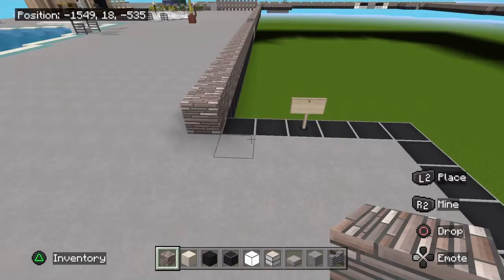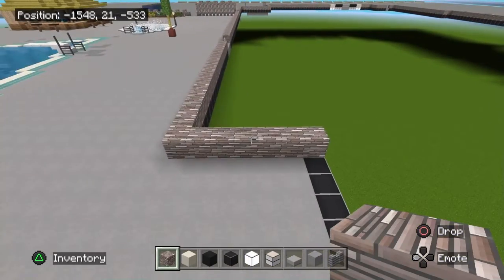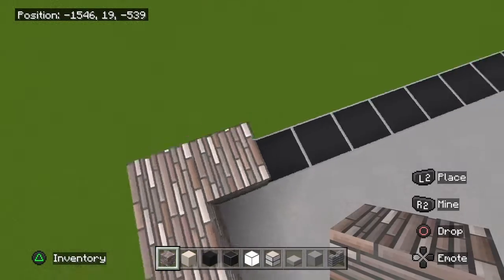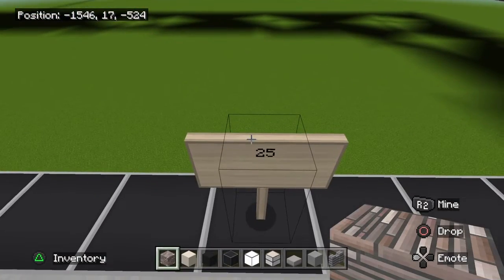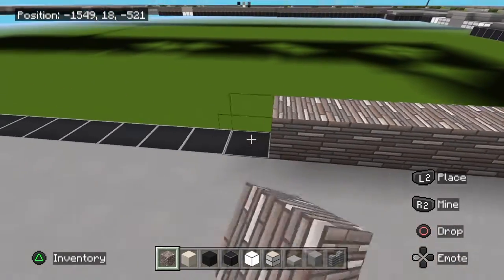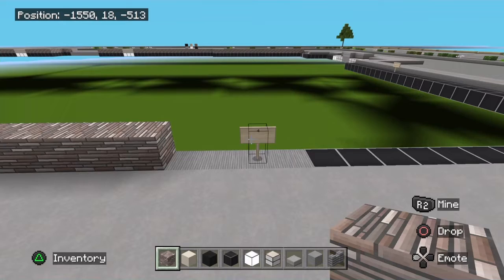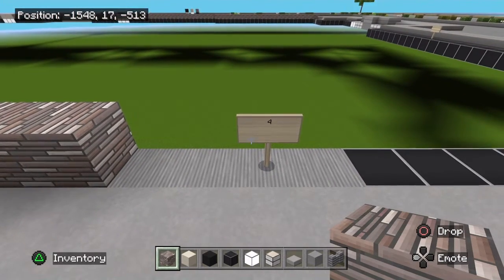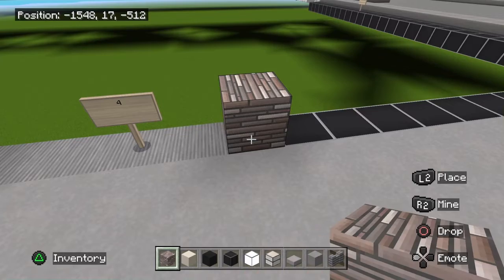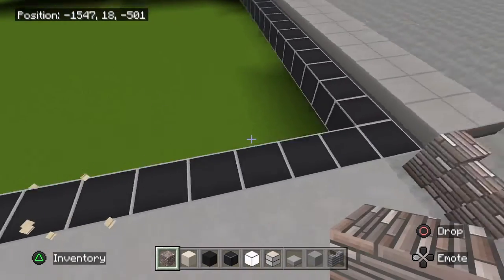Once you've got that, come back here a total of 7 blocks, counting this as one, across to this corner. Then turn this way and counting this one as one, coming across you're going to have a total of 25 blocks to right here. Now right here we're going to have another small entrance — again 4 blocks with the light gray wool. Then again with the mossy cobblestone, counting this as one going across a total of 15 blocks to this corner.